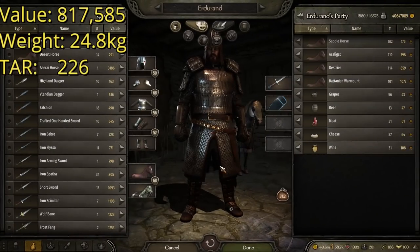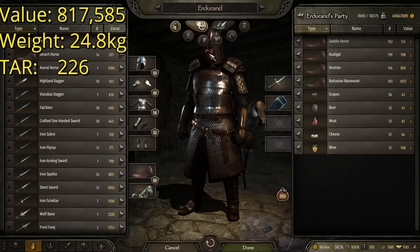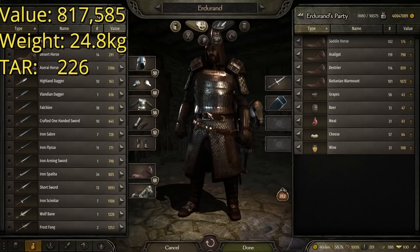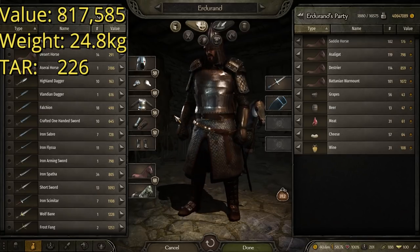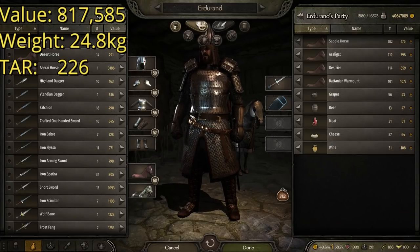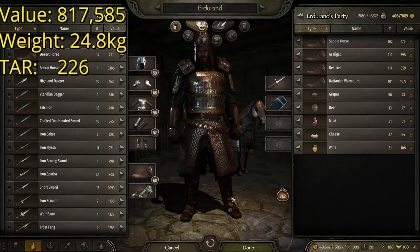Here at number two, we have this suit of armor — pretty cool looking. I'm not in love with most of the Imperial helmets in the game, and this one is no exception — they're just too tall and conical for me; I prefer a shorter helmet. So this one has the Imperial Jeweled Helmet, the second best helmet in the game. The Highland Warlord Pauldrons, which are the second best pauldrons in the game — as you can see they match the Warlord Boots from the last set. Then we have the Lamellar with Scale Skirt, which is usually one of the most expensive pieces of chest armor right up there with the Coat of Plates.